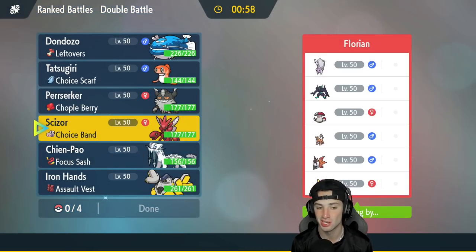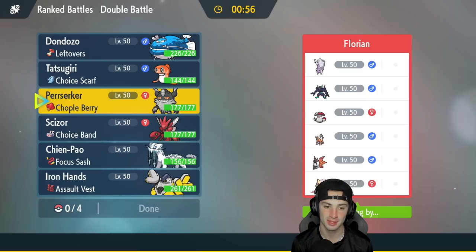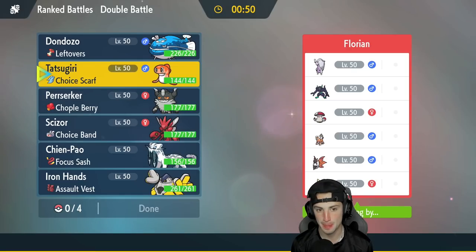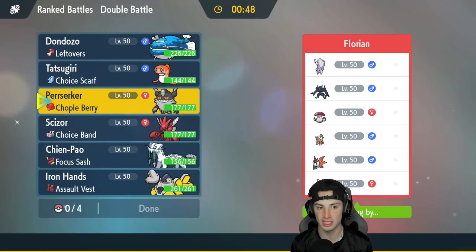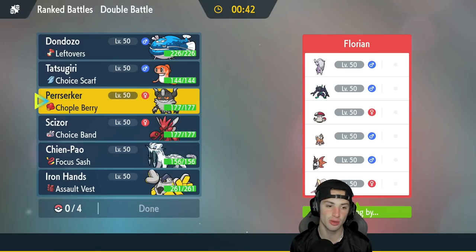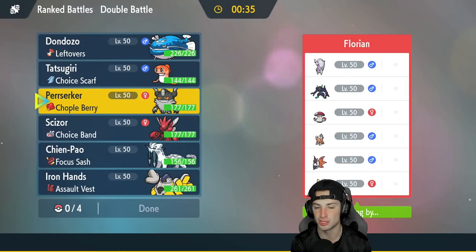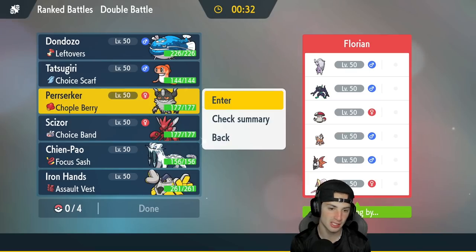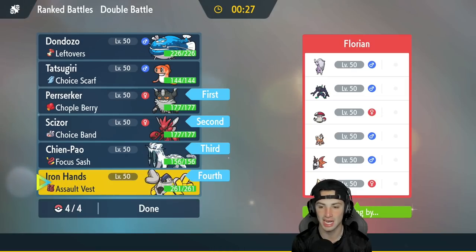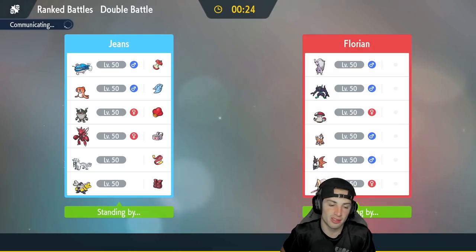Thinking about the lead — do I want to lead Berserker and Scizor? I really do think they're going to lead Intimidate, so I might go Tatsugiri alongside Scizor, or I could go Berserker and Scizor and U-turn out. I'm going to bring Chien-Pao and Iron Hands in the back. They're definitely leading Landorus — there's really no way around it. Maybe I should just lead my Tatsugiri and let it do work by itself since that Pokemon is rather fast and has high Special Attack.